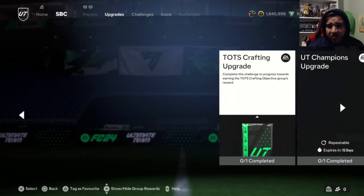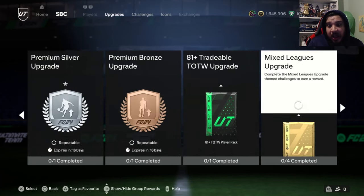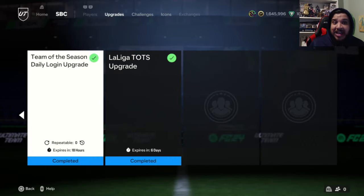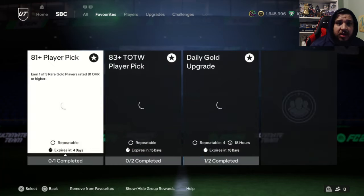We also got the La Liga Team of the Season pack today. I was supposed to open it for this video but I accidentally opened it in the web app while trying to clear my store. I got a duplicate untradeable — a Girona Alex Moreno. Fair warning: you're very likely to get a duplicate of whatever you have in your club, and there's a high chance it'll be a card under 50k. Don't expect Bellingham.